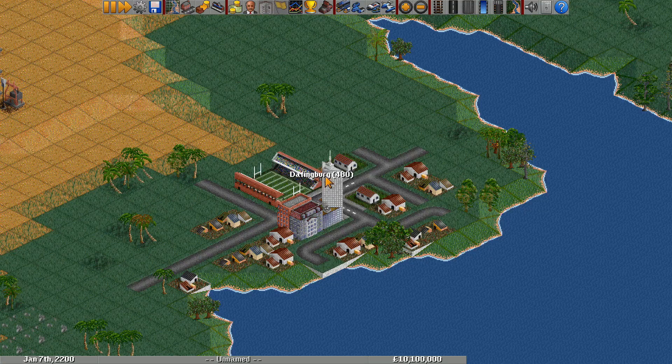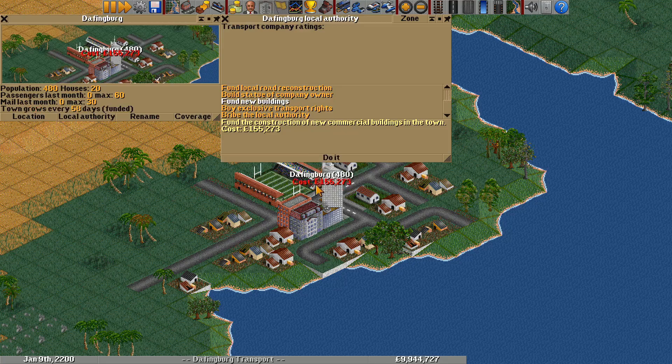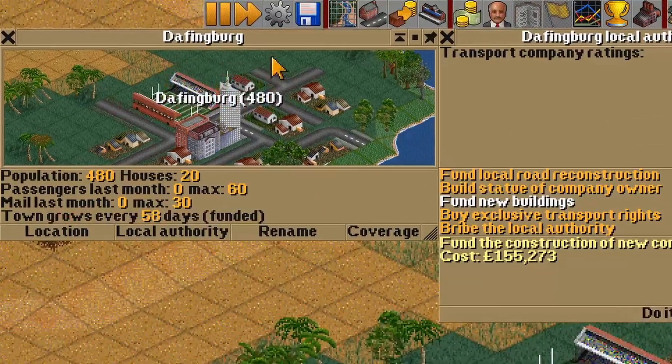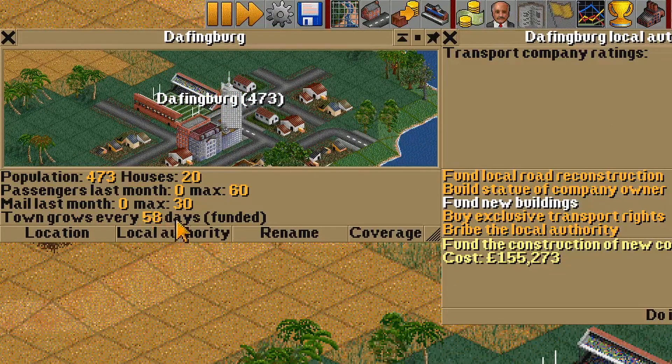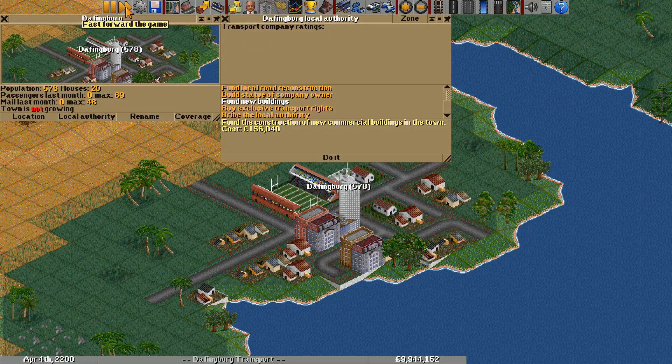The second way to increase growth is by buying the fund new buildings option in the local authority menu. After doing this, the town UI shows the town growth is funded. This temporarily doubles the town growth rate for 3 months, after which the town goes back to normal.